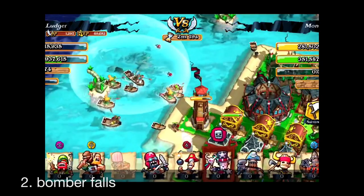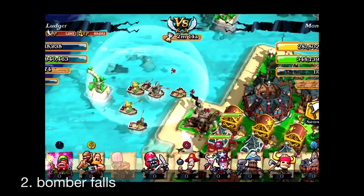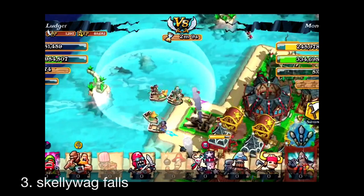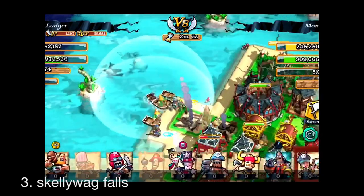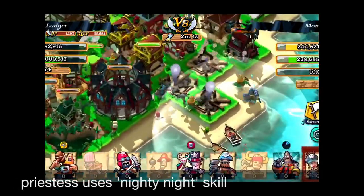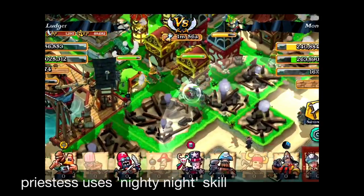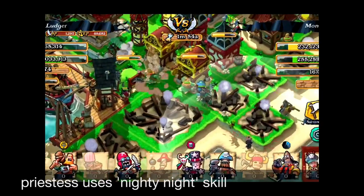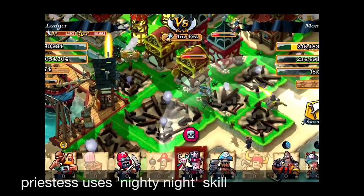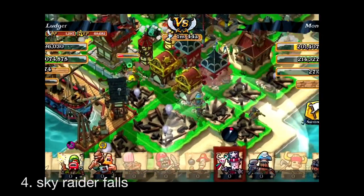Let's see the second — the Bomber falls. He just died. Those vulnerable guys go down, and the Scaliwag falls right now. You're going to see the Scaliwag die on this one. The Priestess now is going to use the Knight Knight skill — look carefully. She's at the middle, but she's too far away from the cannon, so it doesn't do any harm to the defense systems. It's useless, as I told in other videos.